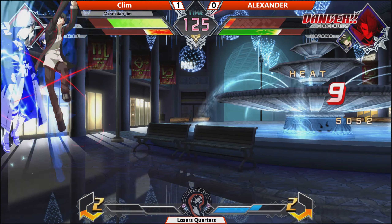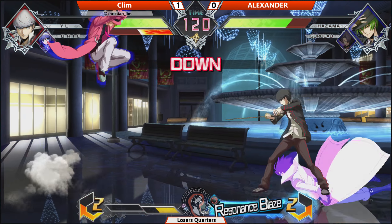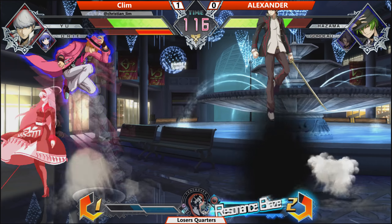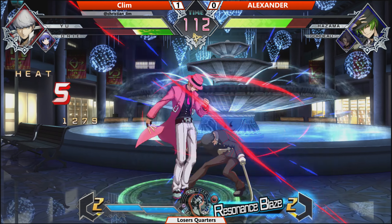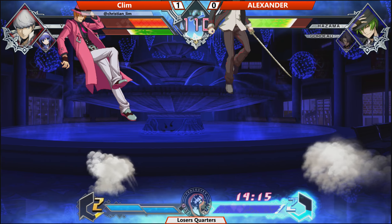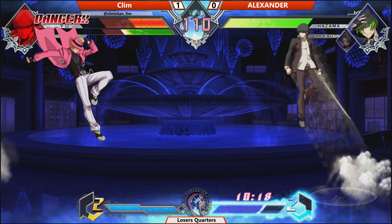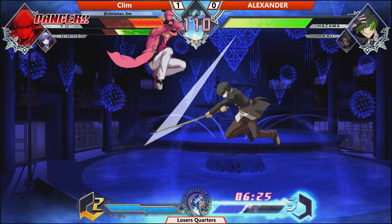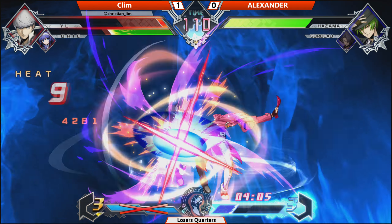Alexander getting eaten up by the super. Hazama got out of there fairly safely, but Gordeaux can't say the same. Klim trying to find a way in, goes for the EX, and Alexander looking solid now. Goes into resonance — good call, tried to find a safe spot to do it. Hazama can really benefit from this, throwing out those long combos off of the kick. Good call to not do the kick there.